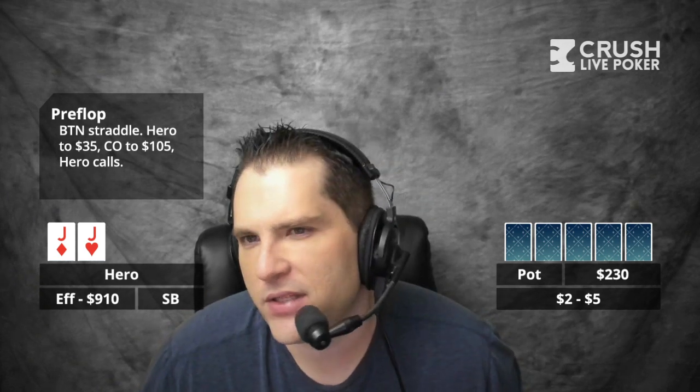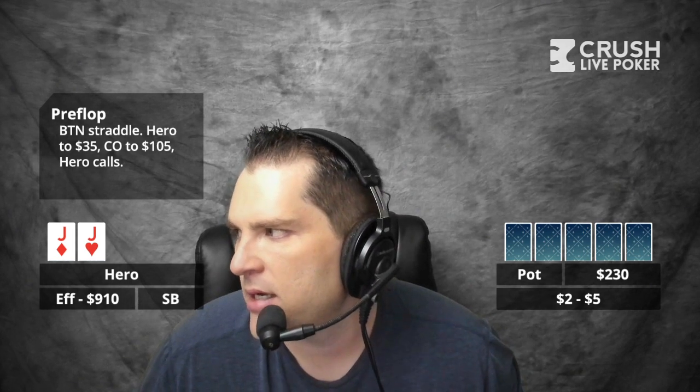One thing I will say is that you can sometimes implement a limp re-raising range here from the blinds with a button straddle. Because your range is so strong from opening, I've actually seen good players do this. I'm not a huge proponent of limp re-raising in a full ring game, but this is an interesting scenario where you can sometimes do it — it sometimes will stop people from raising from behind and disguise the strength of your hand. The straight raise to $35 is fine. But I thought about that pre-flop too, and went more standard.